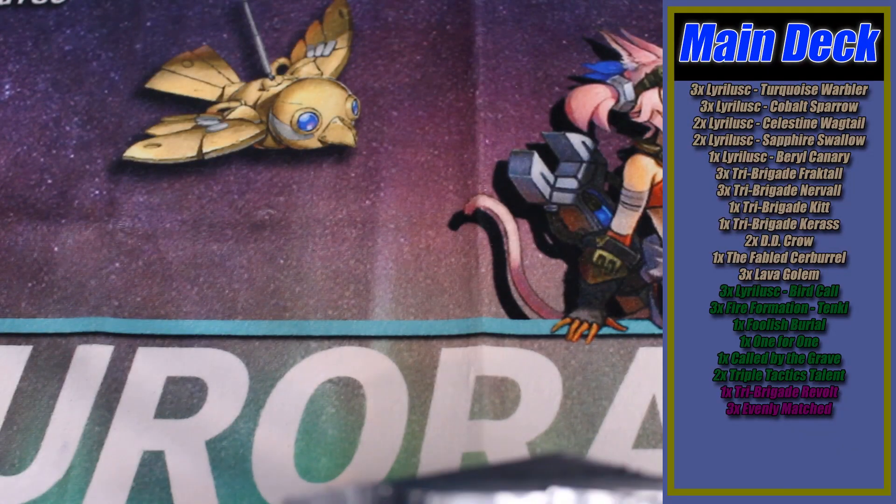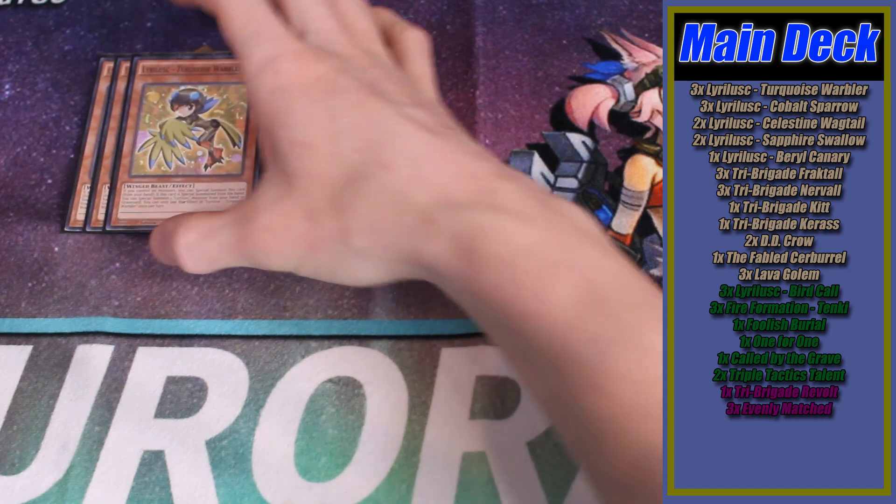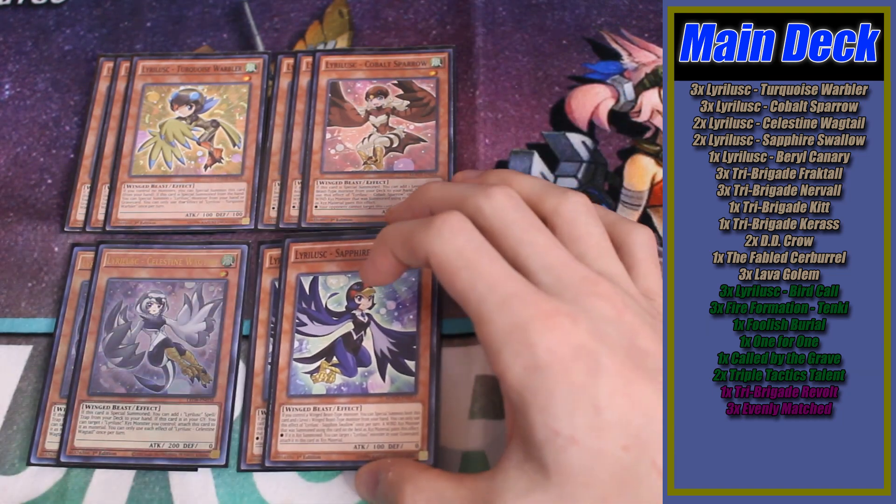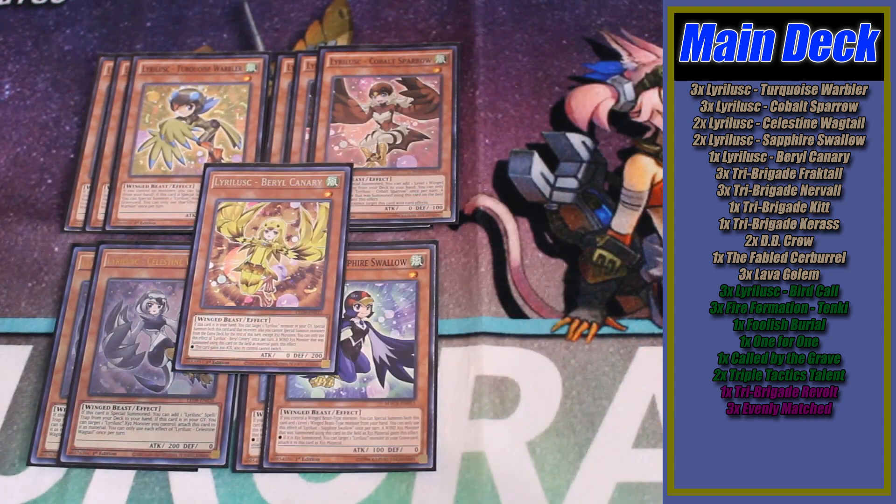Starting us off we have the Liralusk monsters — as always, three copies of Turquoise Warbler, three copies of Cobalt Sparrow, two copies of Celestine Wagtail, two copies of Sapphire Swallow, and one copy of Barrel Canary. Longtime fans will probably be looking at me like I'm insane — yes, I finally changed my bird ratios. I've cut down on the Liralusk ratios by a single copy of Barrel Canary, because Barrel Canary is kind of terrible this format. Making Assembled against literally any other deck is so free with this card — it's an absolute monster going second — but the Castra matchup makes this card completely dead.